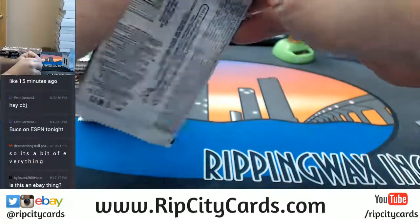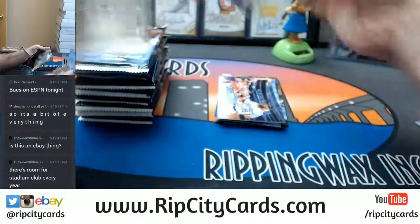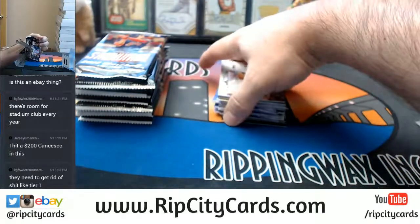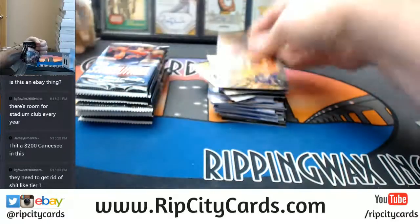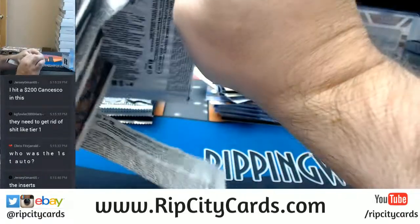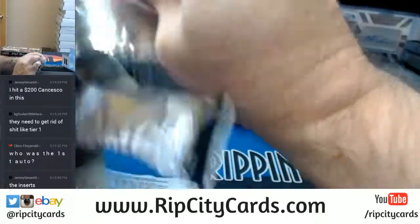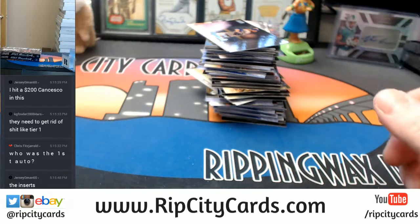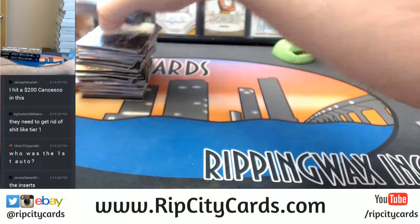So how's everybody doing today? It is Thursday, yes, if my days are correct. Jersey G-Man, there is a $200 Canseco card in this. First auto was Andres Galarraga to 25 for the Rockies. I just didn't know there was any Jose Canseco card that was worth $200. Congratulations — I'm glad for you, I just didn't know they existed.